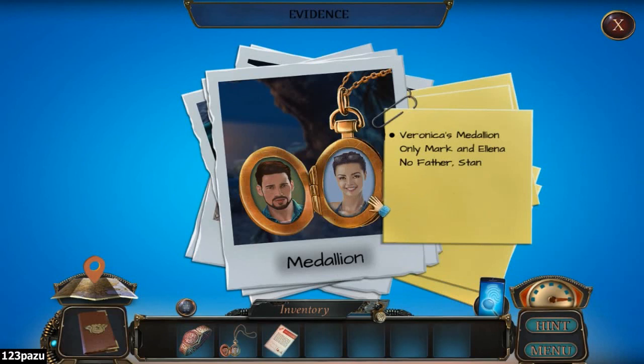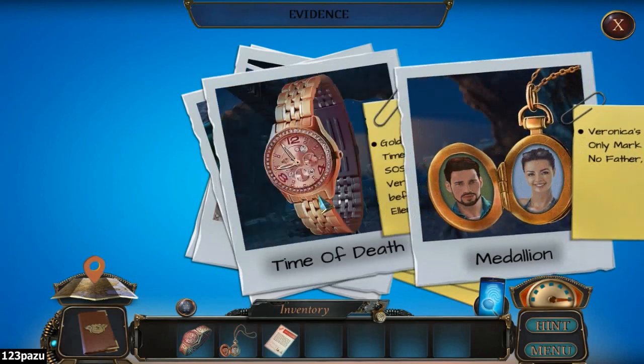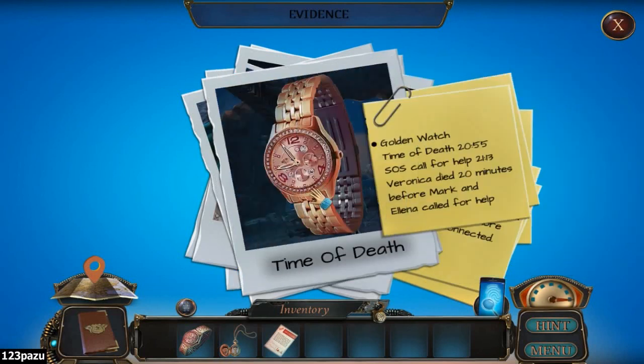So, the medallion. The medallion - only Morgan and Elena. No father Stan. But isn't that normal? Oh, these are the love medallion. The love charm medallion. Why would there be a picture of the father? That's normal.